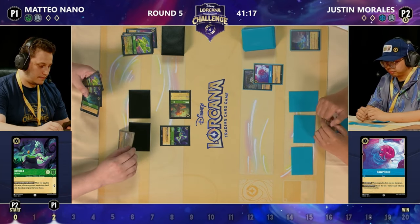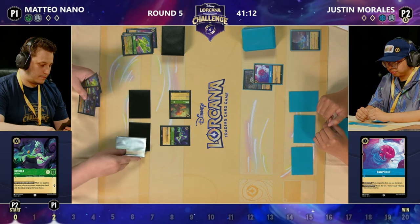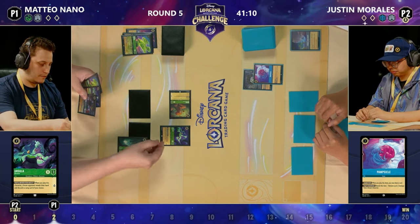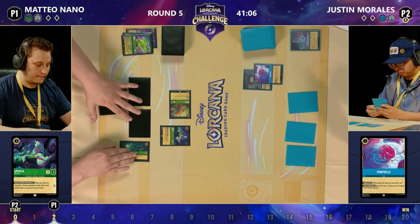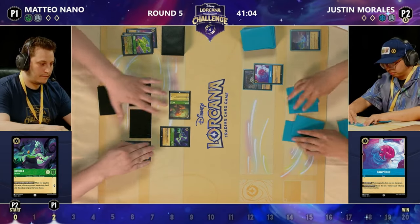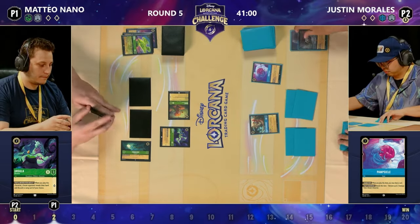If I'm Mateo, that's given me great information. I thought we might be inking the Ursula here, but no — we're inking a location instead. I feel pretty confident. Doesn't even need to be next turn necessarily, but very soon we are going to see that Whole New World going away.